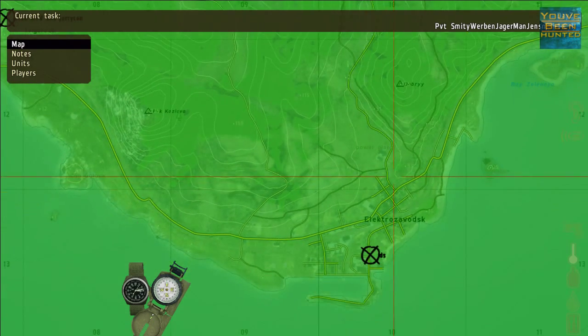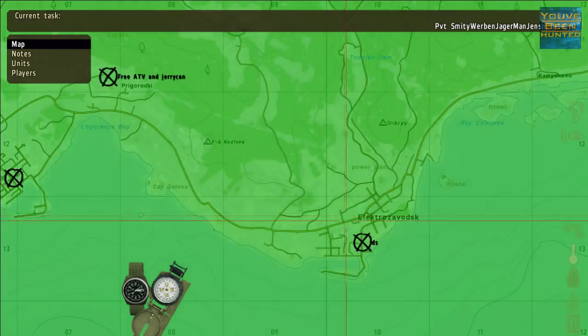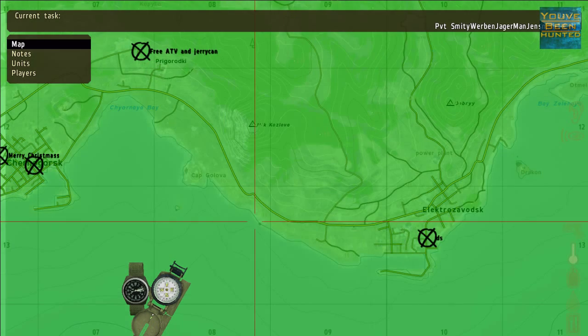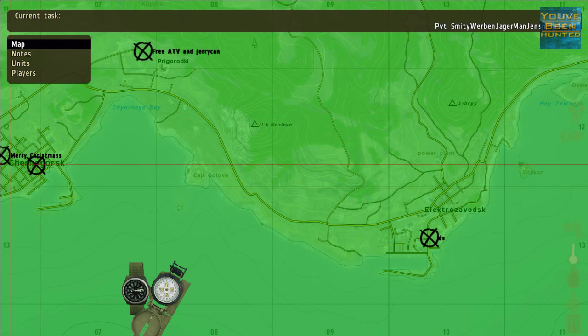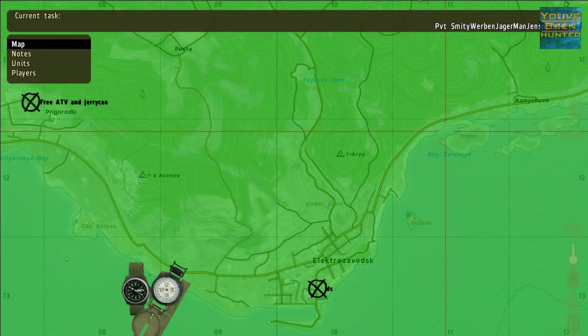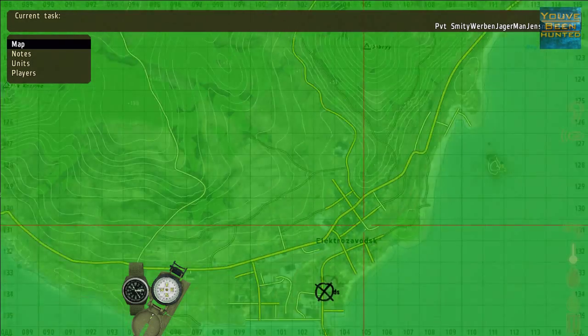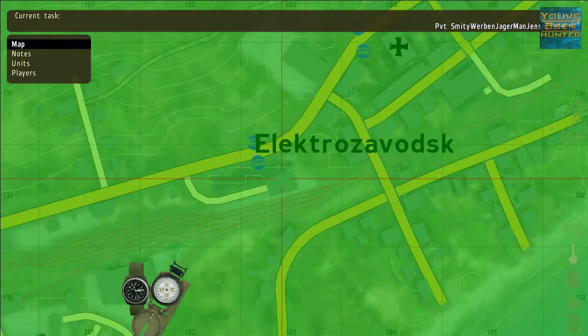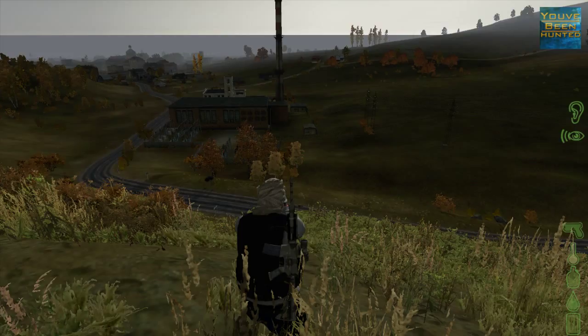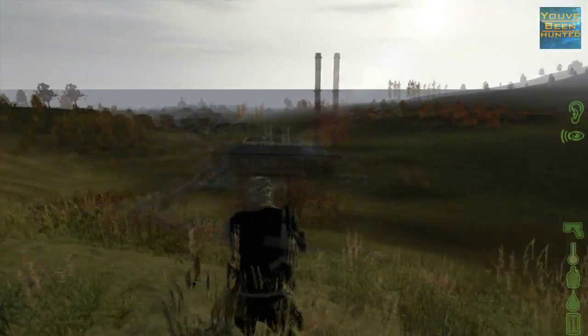Electro is probably the most well-known city. Some of the spawns near Electro include Cape Golova, and Cherno is somewhat close — that's another big city. The Electro spawn is like right here which is also just a really good spawn, and then you have Otmel which is over here. In Electro you have two fire stations, a store, a schoolhouse, and a hospital.